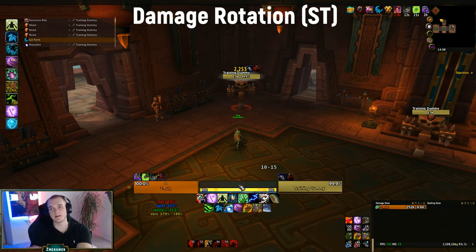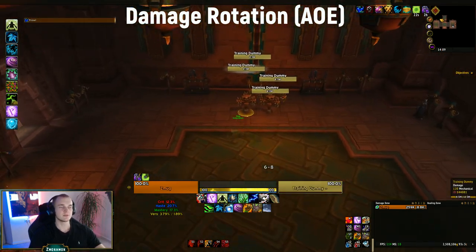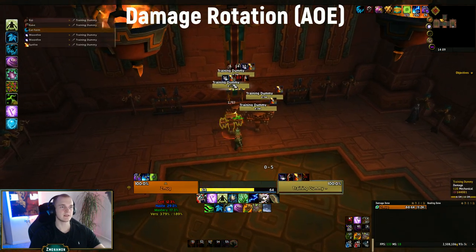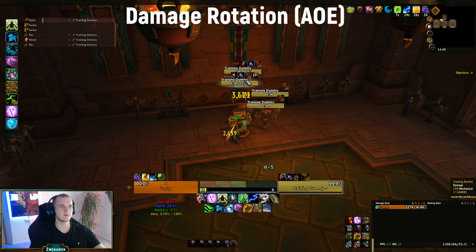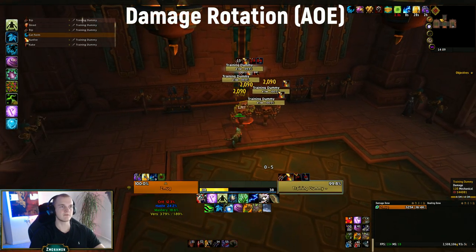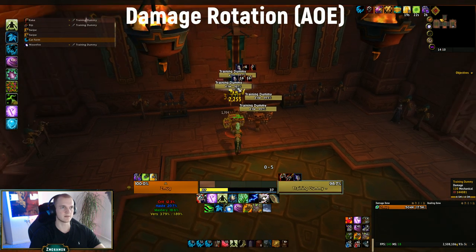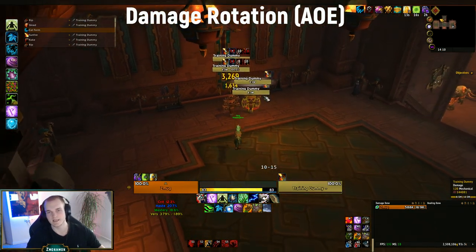On two targets, do the same as single target: go in, do Rake, do Rip, come out, apply Sunfire. You can actually get full bleeds up on every single target when there are only two. You want to keep all debuffs up, but you won't have time to build combo points for Ferocious Bite — just focus on keeping all bleeds and Sunfire up. Whether you keep Moonfire up depends on whether the tank is taking damage.